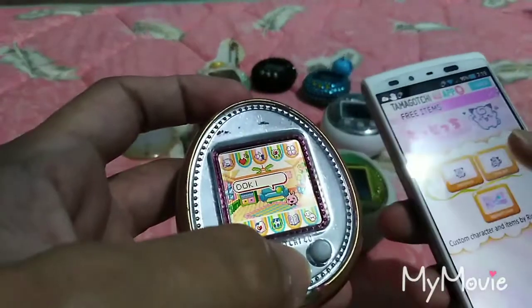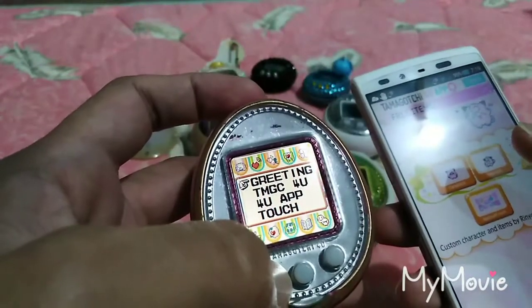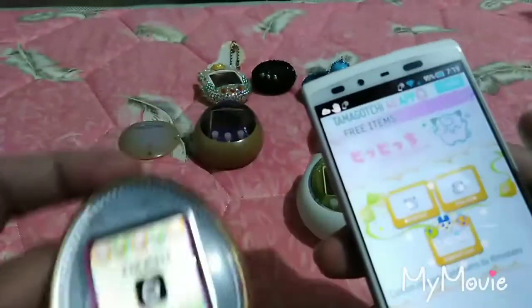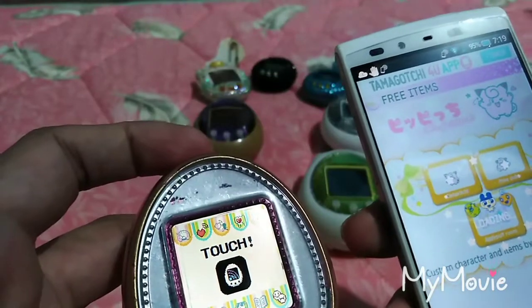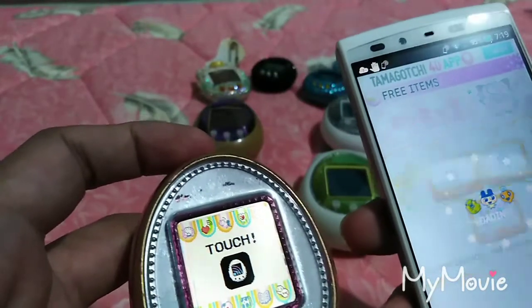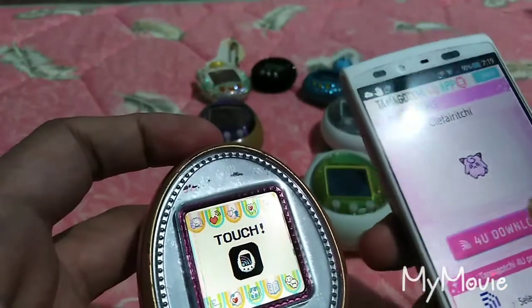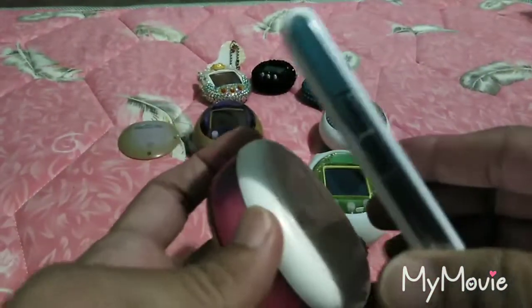Then on your actual Tamagotchi for you, select the heart icon which is the second from the left at the top, then select for you app, and select the first icon which is Klee fairy. Under Klee fairy, you actually don't need to download the three items for you to be able to get that character on your for you.